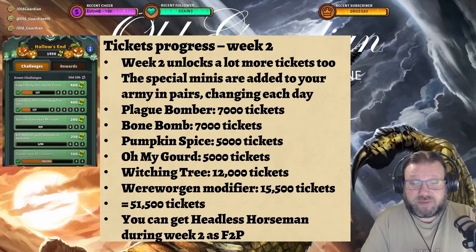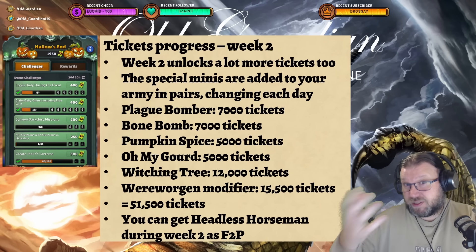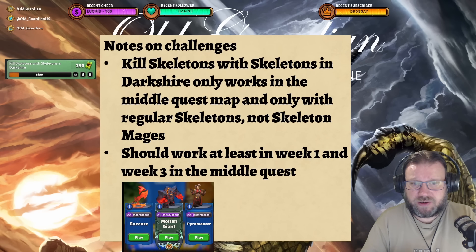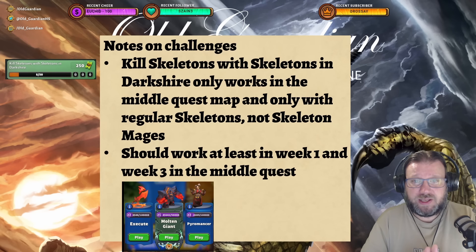At the end of week two — doing the stuff from week one, logging in, getting daily offers, doing the battling stuff, doing the temporary mini stuff, and doing the Wehrwogen stuff — you have access to around 100,000 tickets. The Headless Horseman was just under 85,000 tickets, so you can get the Headless Horseman in week two as free to play. Once you have the Headless Horseman, you unlock some more challenges, and then there are still more unlocked in week three — and that's basically the event.